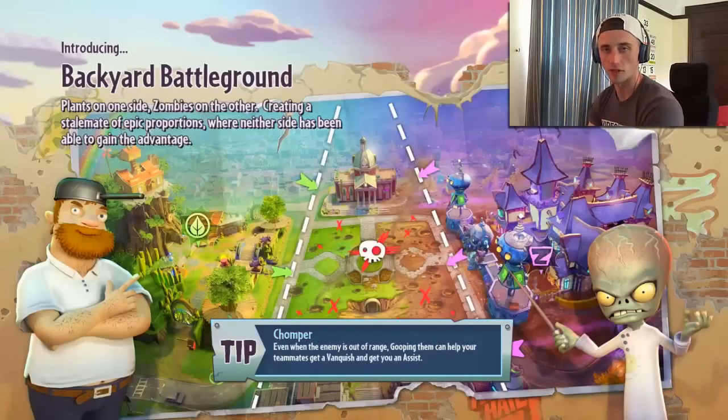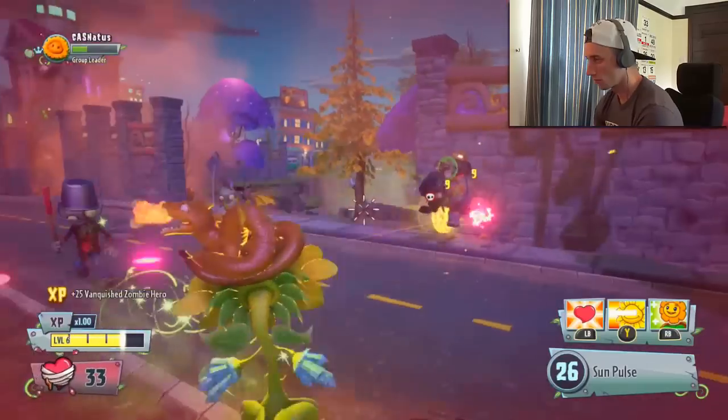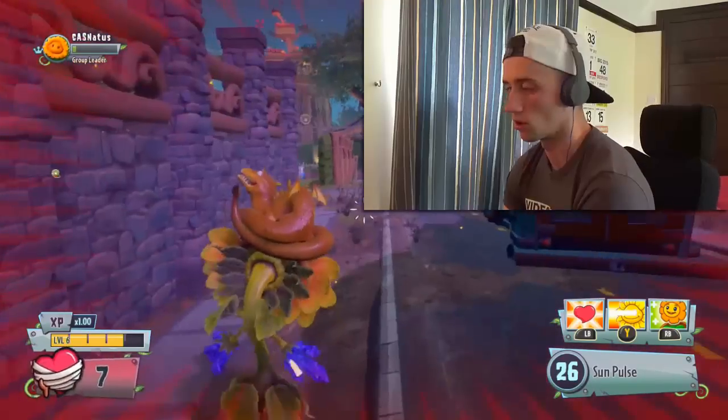So, the banana bunker - one of my favourite hats. Going to see what the other one does. Lord Cinderbottom's nephew. Oh cool, it just breathes fire. Yeah, I mean, it's a dragon, so I don't know what I was expecting.